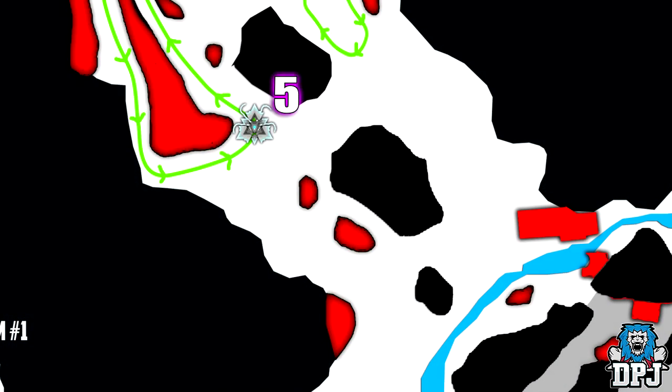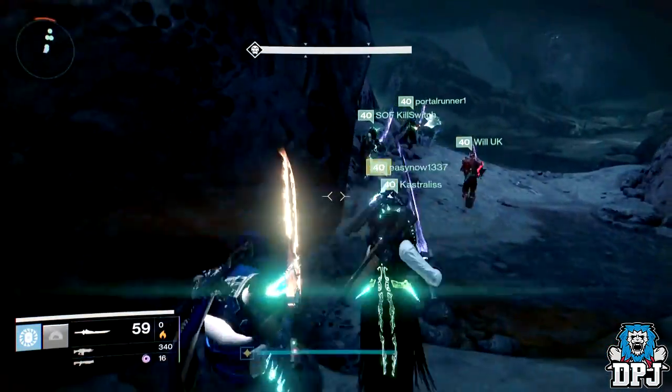To kill Gorgon 5, simply approach it straight on, make your path to it as short as possible before attacking, and get to it as fast as you possibly can. Tethers are good on this one — just straight up eliminate it.